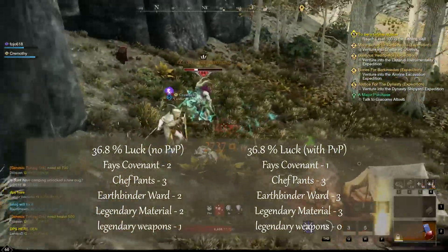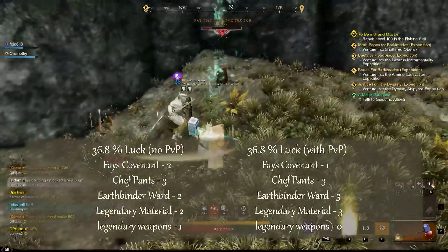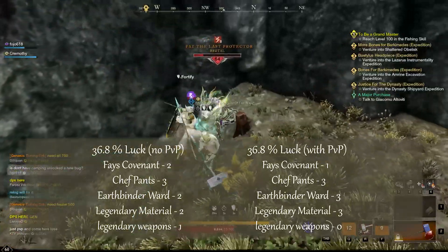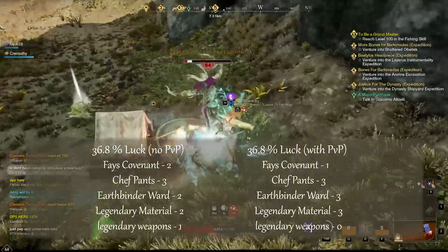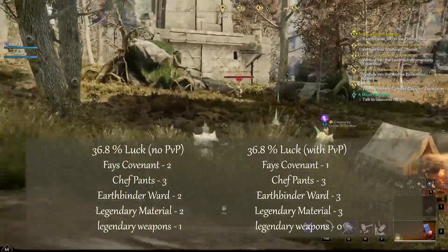During the non-PvP runs we got two Fey's Covenants, three chef's pants, two earthbinder wards, two legendary materials, and one legendary weapon. The legendary weapon was not one of Fey's covenant or named rewards — it was a random dryad sword that rolled legendary, which was pretty cool.